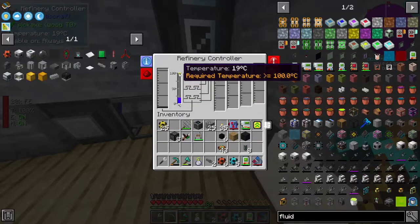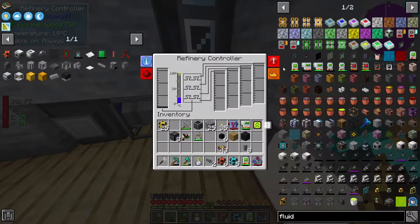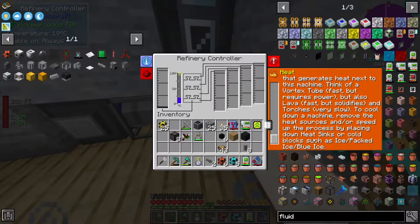Is he already processing? Required temperature: 100 degrees. Let's look at the heat info. This machine requires or produces heat - heat can be applied by placing a block that generates heat next to this machine. Think of a vortex tube - fast but requires power. But also lava - fast but solidifies. And torches - very slow. To cool down a machine: remove the heat sources, and or speed up the process by placing heat sinks or cold blocks such as ice, packed ice, and blue ice.